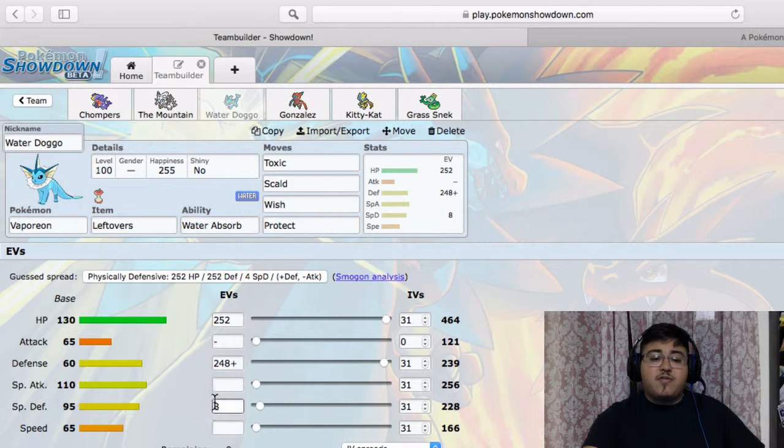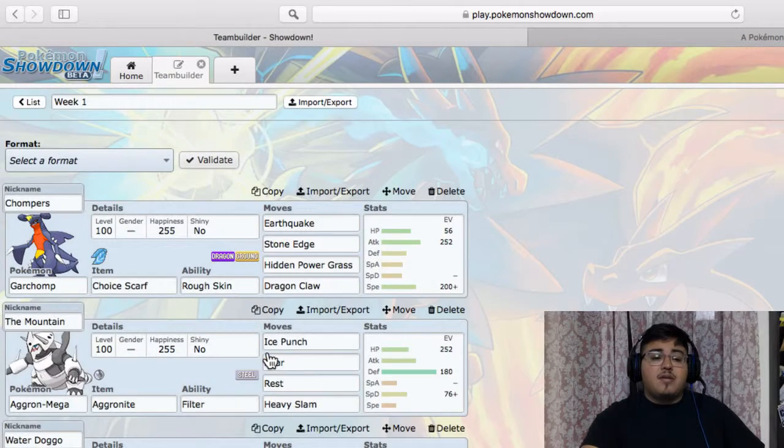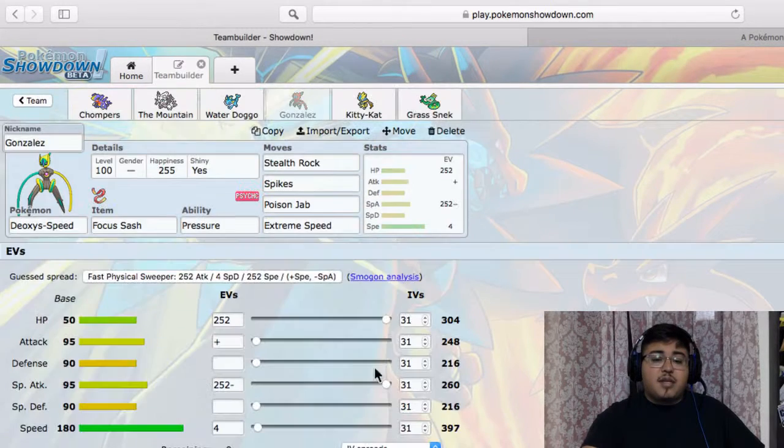This was a fast team build so some of the sets might be a little basic. Next we have water dog — Vaporeon — with Leftovers, basically a standard Vaporeon defensive set. 252 HP, 248 Defense, Bold nature. Meant to stop his Zeraora, Mega Gallade, and Cobalion hopefully if it can handle all of that, and Entei too, though I don't expect Entei to come since it might be Cobalion instead.